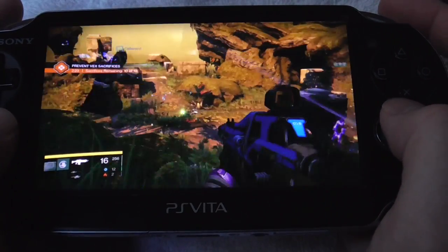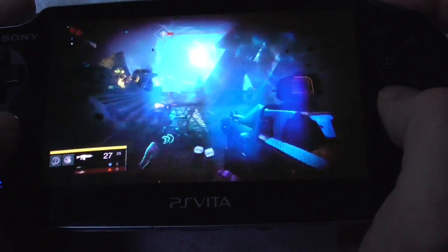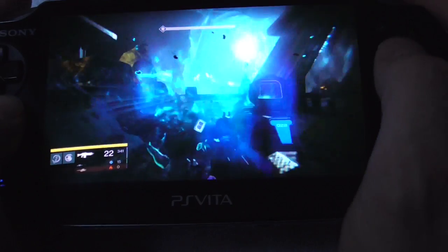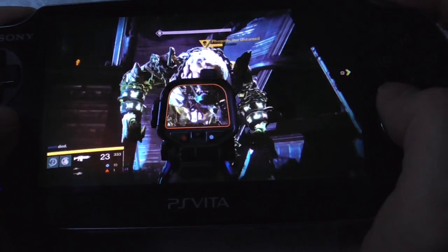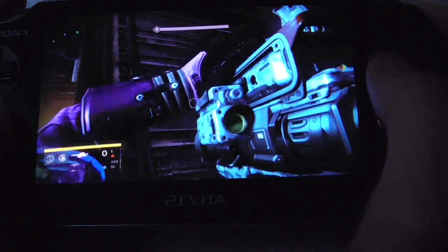Let's start with the controls. Destiny wisely decided to forego the use of the rear touch screen, instead relying on other FPS games on the Vita as inspiration for the control scheme. To throw a grenade, simply tap the bottom left corner. To melee, bottom right. Tap the middle to pull up your ghost, and tap both bottom corners to activate your super. Destiny maps the sprint button to the down directional pad on the Vita.